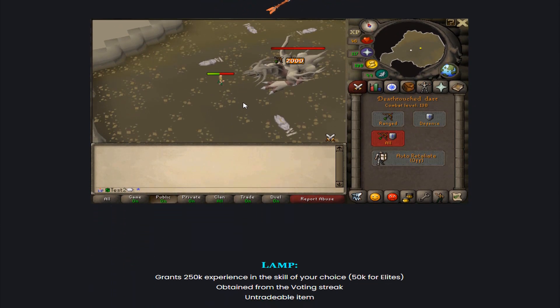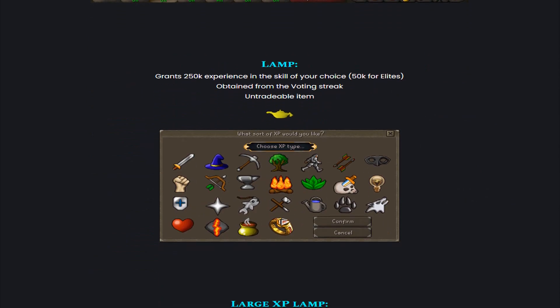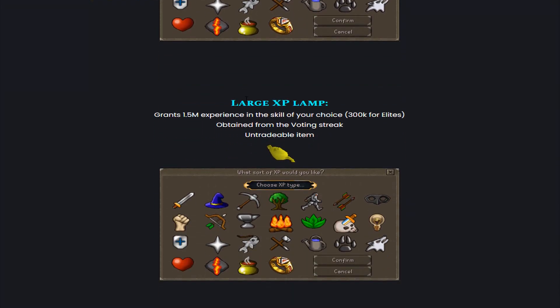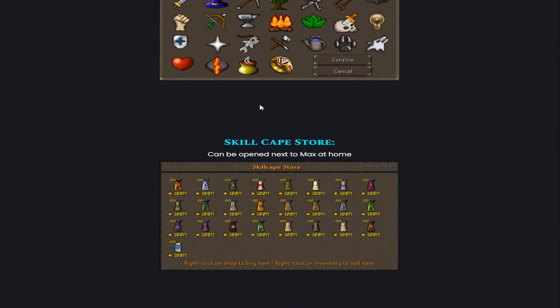I would love to have those Dead Touch Gloves — that would be super good. Here we also have the lamps: grants 250k experience in the skill of your choice, and 50k for Elites. Obtained from the Voting Streak, and it is an untradeable item. They also added Large XP Lamps, which grant 1.5 million experience in the skill of your choice, and 300k for Elites. Obtained from the Voting Streak, and also untradeable. That's very, very OP.